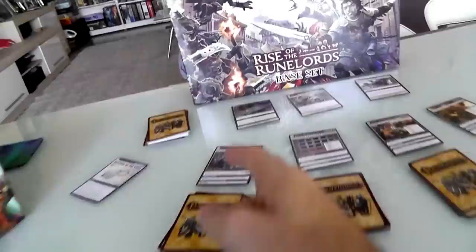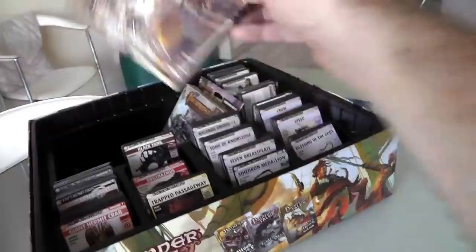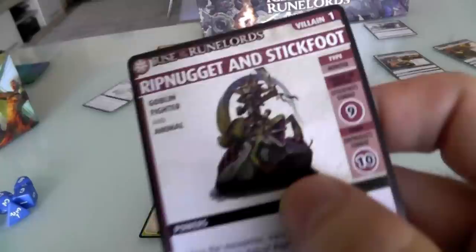What happens is I usually go get the crap beaten out of me, and then come crawling back to her so she can cast a cure spell and heal me. But it works — we've got a good system. So I'm going to come over here to the Swallowtail Festival, primarily because this is a brand new card we've never seen before — it's a Location 1 from the expansion that comes with the game. Now I have arrived and I have to explore — I just flip the top card and see what I found.